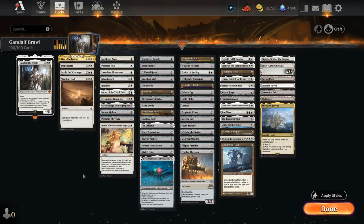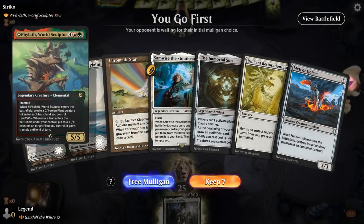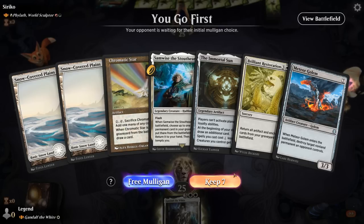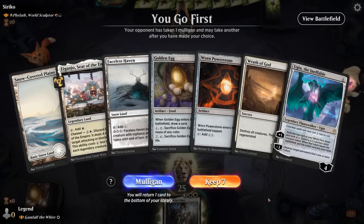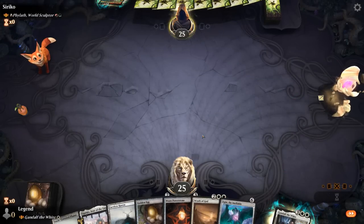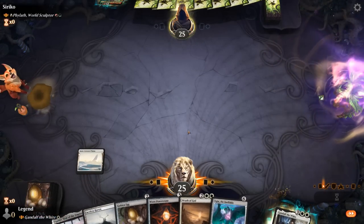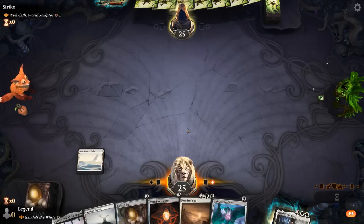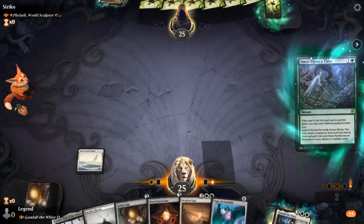That's our deck. Now let's jump into some games and see how it does. We're on the play facing the World Sculptor. This hand is missing a sweeper and could use a bit more ramp. The second hand is better — we've got our sweeper and we've got ramp.